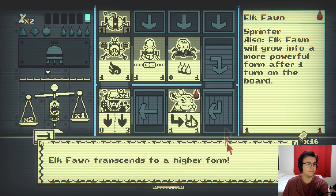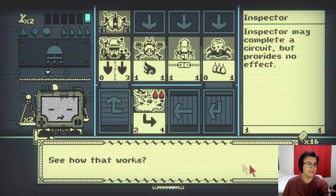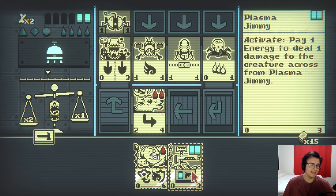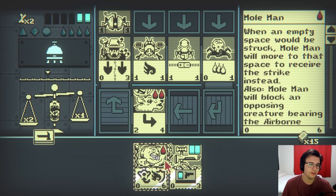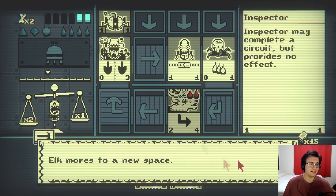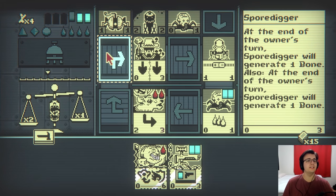Then they attack. Elk fawn levels up, and now the conveyor belts happen. See how that works? Your turn. Here, I'll just go for a plasma jimmy, or maybe I just won't summon anything right now. So I attack, and then I move to block the inspector. And I get bones still.